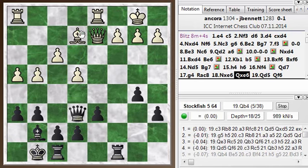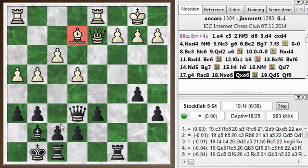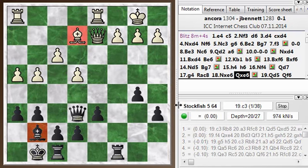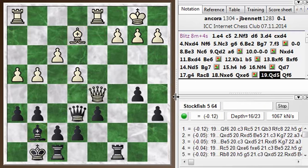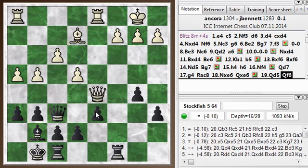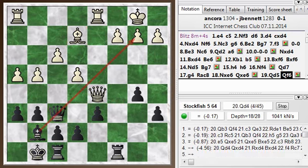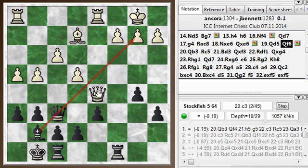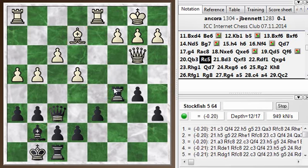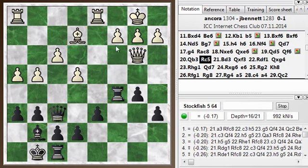We have opposite colored bishops, which can be drawish in an endgame, but in the middle game like this it can be quite dangerous — White has extra strength on the light squares and I have extra strength on the dark squares. Whichever side is attacking has the advantage. My opponent played Queen to D5, trying to trade off queens, and I decided to avoid that and play Queen F6. It looks like either move would have been okay, but I'm trying to keep the queens on and still keep up some attacking pressure. Queen to B3 was played, defending. And now Rook to C5, developing my rook and maybe doubling on the C file is an idea.